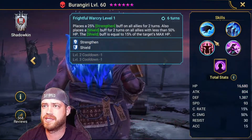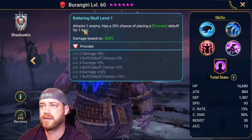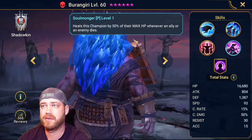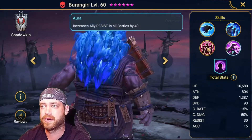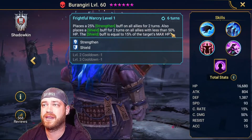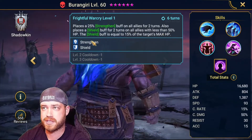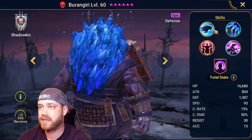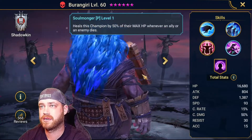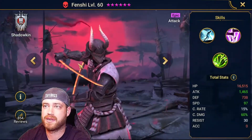This dude — everybody talks about him. Shield strengthen on your entire team. Stun attacks on enemies — very good. Provoke on the A1. Heals the champion by 50% of max HP whenever an ally or enemy dies — pretty good. This guy's a good soloer. Buffs all allies with a shield buff for two turns on allies with less than 50% HP. He'd be good for CC for the waves, but he's okay — not my top pick for this boss.